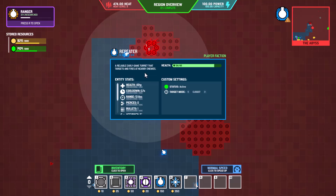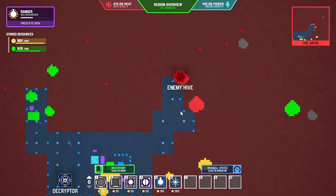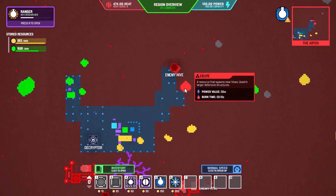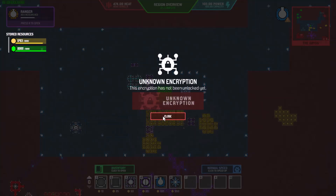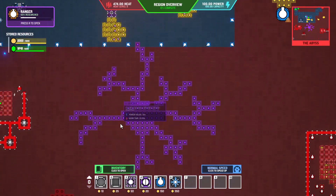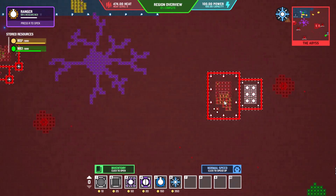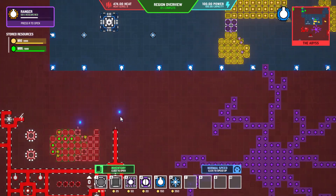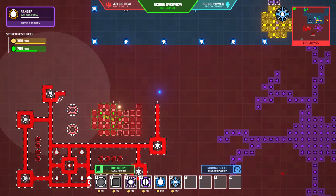When you click on these you can see target options: closest, weakest, strongest, or furthest. I like keeping it on closest but sometimes it doesn't matter. We're going to knock out another hive — that one is fine. We have this area we don't have the decryption key for yet. There's another hive over here and another enemy base or resource area.